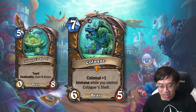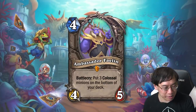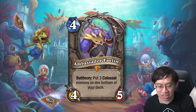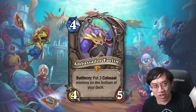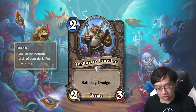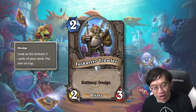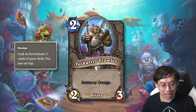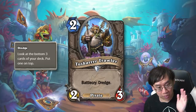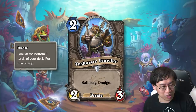Did you like Colossal minions? Well, Ambassador Faelin is a four-mana, four-five with battlecry: put three Colossal minions on the bottom of your deck. You can make sure the end part of your deck has three big threats to finish things out. But of course you don't just want to wait until the end of the game necessarily. There's a new mechanic to fetch these Colossal minions from the bottom: Tuskar Trawler — two mana, two-three pirate with battlecry Dredge. Dredge lets you look at the bottom three cards of your deck and choose one to put on top.